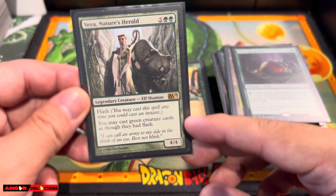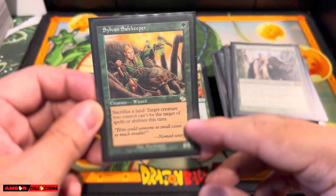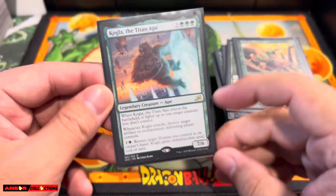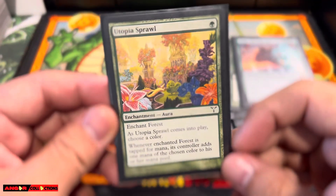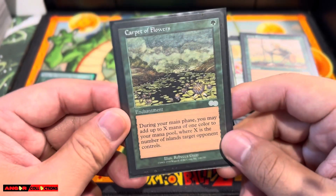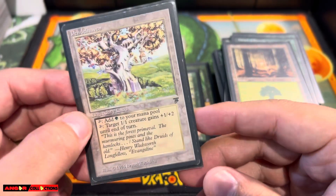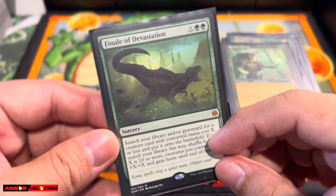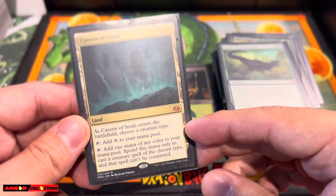Yeva — green creature cards flash, boom, that's it. Sylvan Safekeeper — if you need to protect any of your creatures, there you go. Colfenor — another combo card, because you can return target Human. You can just combo out if you have enough mana. Utopia Sprawl — fast mana again. Crop Rotation. Carpet of Flowers — fast mana. Pendelhaven — I just added this because I have it, why not. Priest of Titania. Finale of Devastation — gotta have it in any green deck. Cavern of Souls — so powerful against any counter decks.